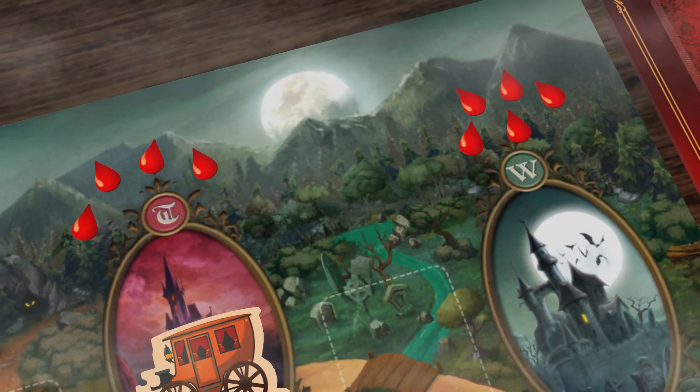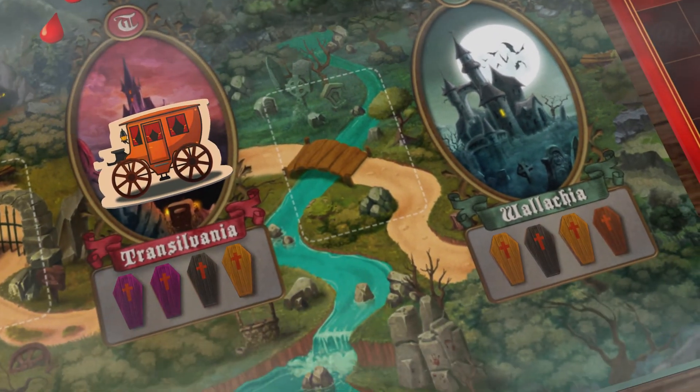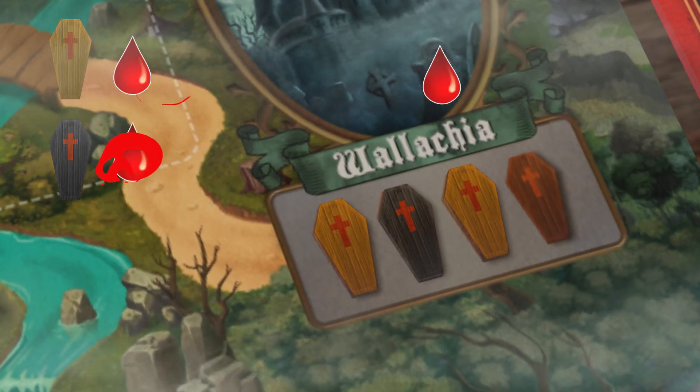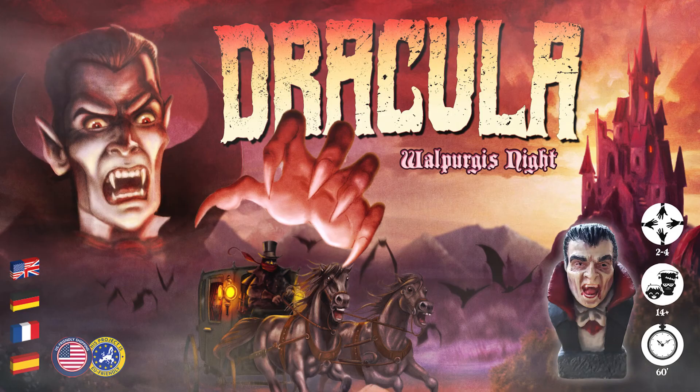At the end of each round, the vampires will feed on the available blood. Make sure your vampires are placed in the best positions and get the best score. Dracula is a game for two to four players, with a duration of about 60 minutes.